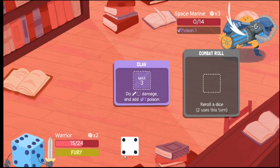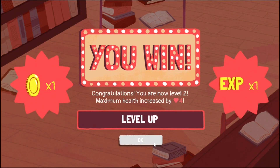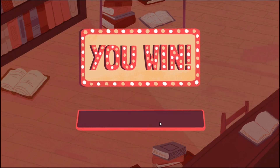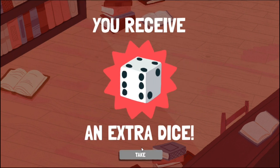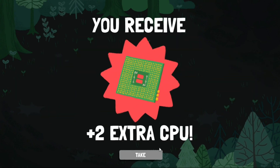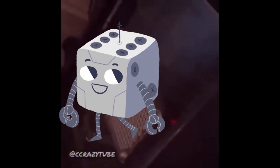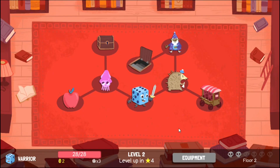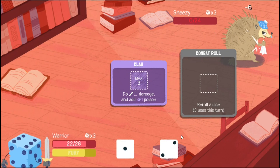Beat one, loot the chest, beat the other — and look, you levelled up. Levelling up fully restores your health, gives a +4 bonus to your maximum health, and awards a special bonus — most commonly an extra die to roll, or in the Robot's case, more CPU so you can become the gaming PC you always dreamed of being. After that sweet level up, you head to the next floor where there are more enemies, a chance to pick up some health-restoring food, and another fight before reaching the next level.